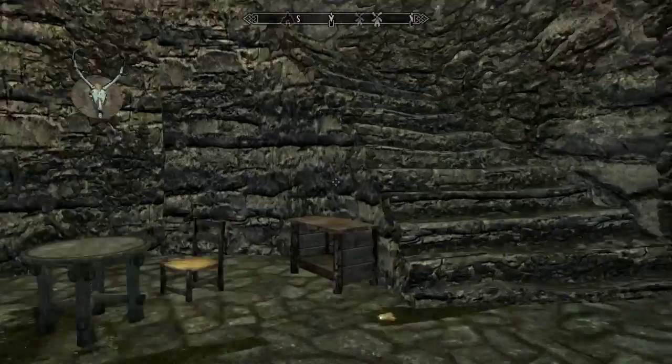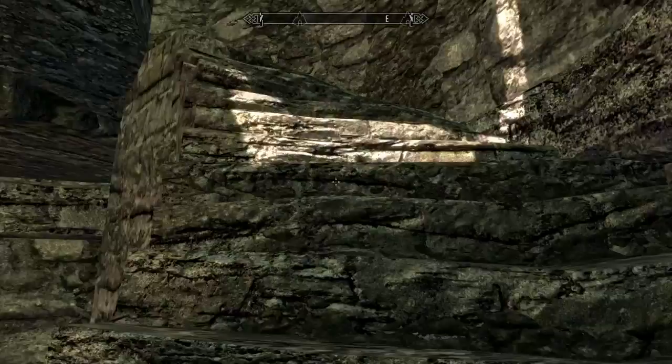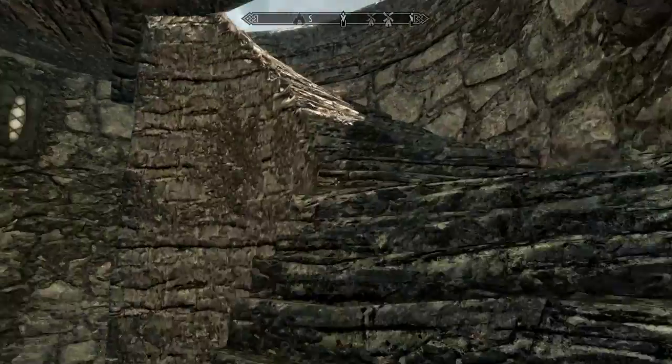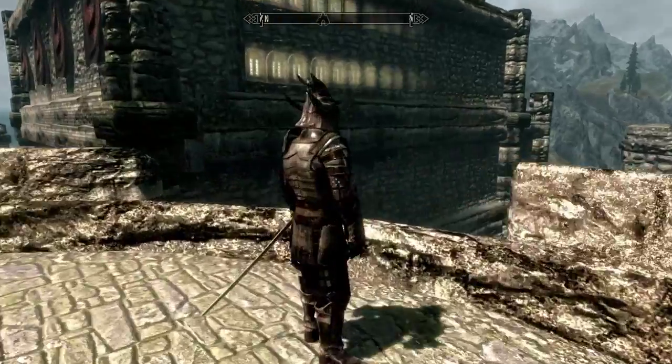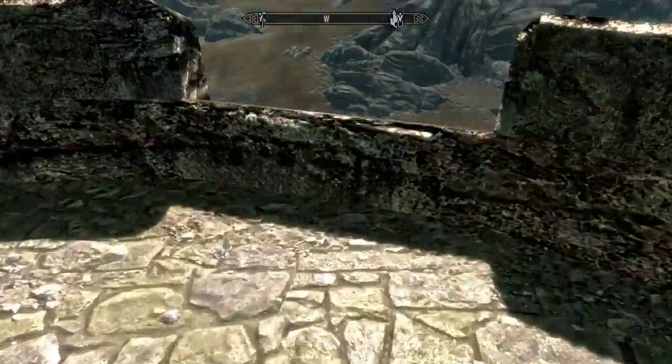So when you first come in, you're going to see towers. There's going to be guard towers everywhere, and they're actually armed with guards. We're right by Whiterun — I just see there's one guard right here. They don't talk back to me; they know I'm Dragonborn.